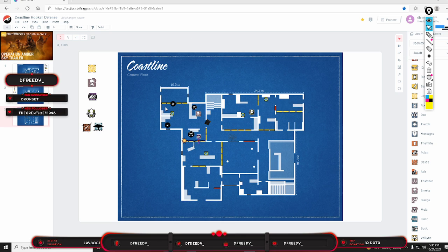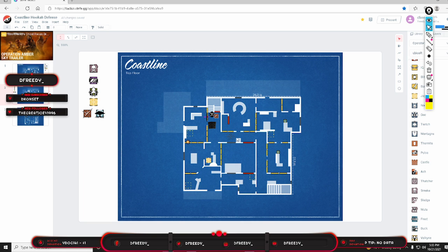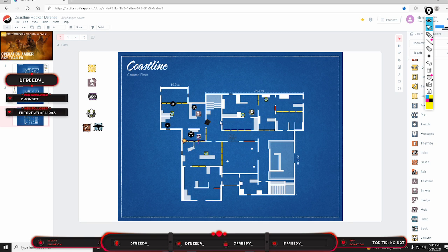Starting with Jäger's setup: he puts one set of barbed wire in the hall downstairs in Kitchen Hall, and upstairs he puts the other set in 90 Hall. His ADS placements: one at the top of Cool Vibes for your hookah Mira player, one behind Sunrise Bar, and one behind couches.